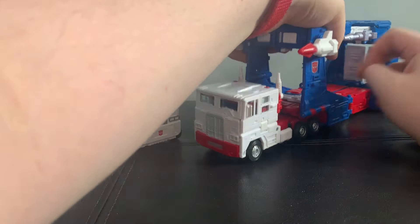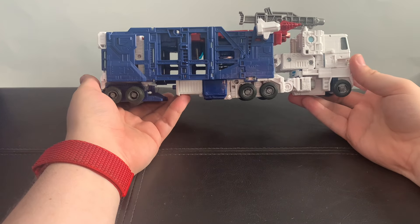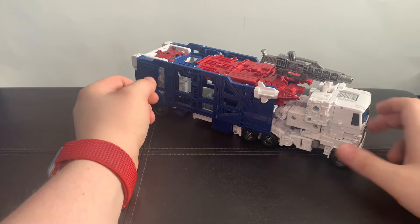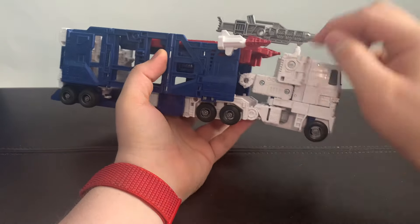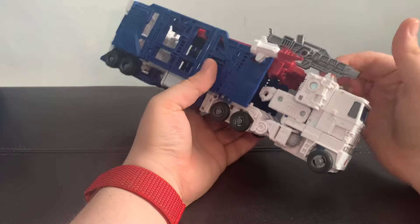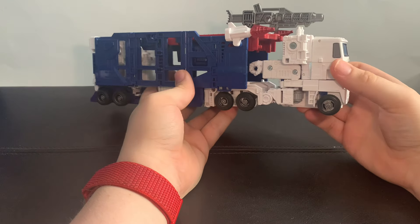Let's start off with the older Kingdom version first. While this guy ain't bad, he certainly could have used a lot more work. As you can see, this does not look at all like how the G1 trailer looks. There's some hollow space in there, but you can't fit anything back there. You can certainly fit cars on top, but that's really it. His hands are just out, and on the original version, the cab would be sitting a bit further back in.